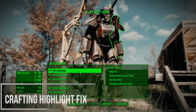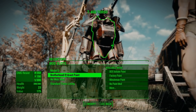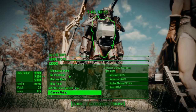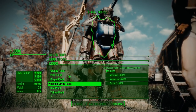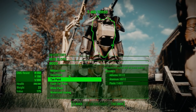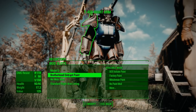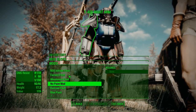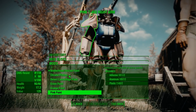The Crafting Highlight Fix addresses why Bethesda decided to put a big overlay on your armor as you're customizing it at workbenches — it makes no sense and is frustrating when trying to find the right paint job. This mod leaves a noticeable but subtle outline so you know which piece is selected, but it's not so intrusive that you can't see what's actually going on. You can still edit color options and scroll through paint jobs without the excessive overlay covering everything.